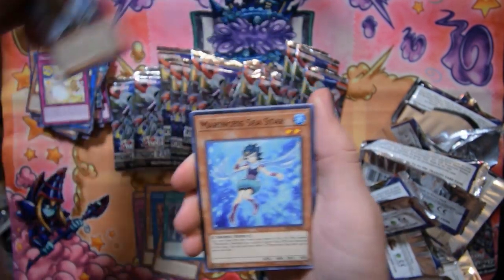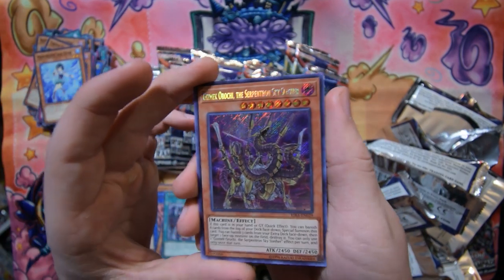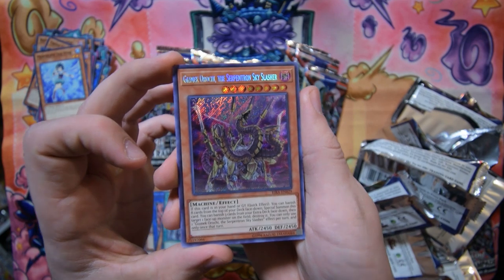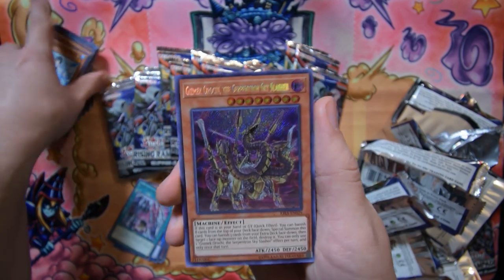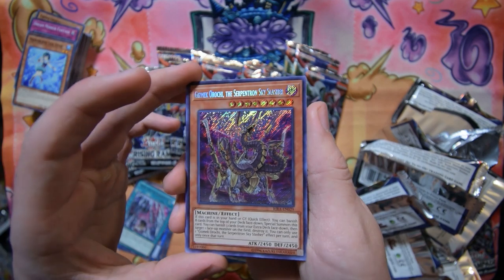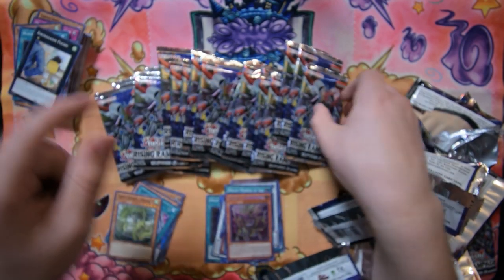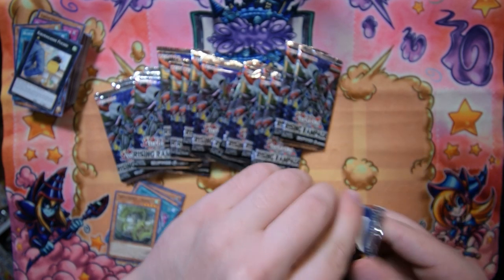Dream Mirror Fantasy, Voltester, Marincess Sea Star — oh there it is! I think this card has shot up in price, it's like 25 dollars a copy now. We got ourselves a second Gizmek Orochi, ladies and gentlemen! Things are starting to look grim but there it is — the Serpentron Sky Slasher looking so good in secret rare. Tenyi Spirit Nahata and the rest of the pack. Just shuffle all that garbage off onto the floor, because that's the best spot to put it.